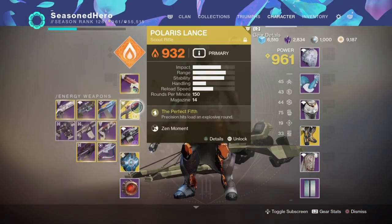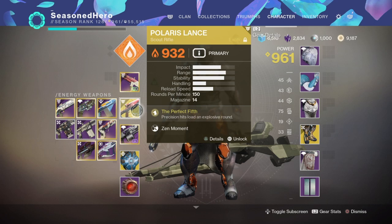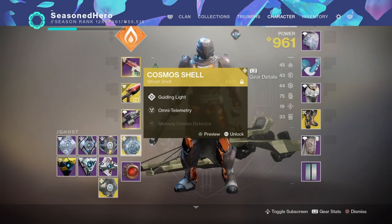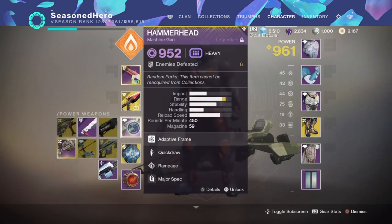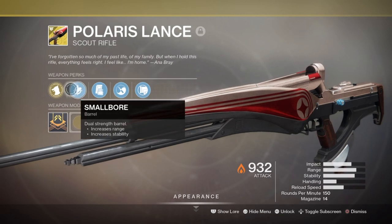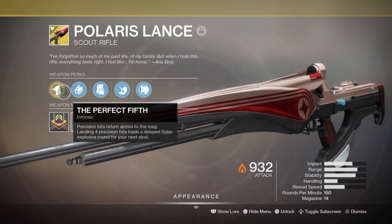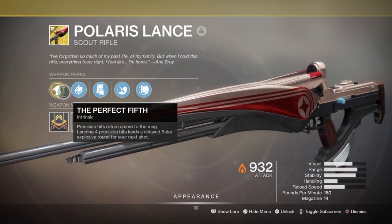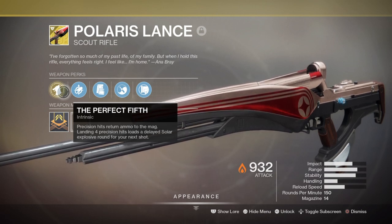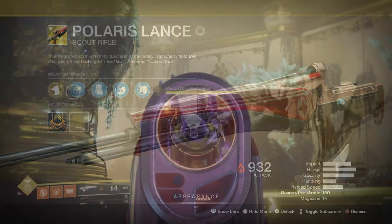For your primary and heavy weapons, the choice is down to you and should best fit your playstyle as there are no specific requirements. Do try a weapon with the Demolitionist perk as that can help with grenade regeneration. Your special weapon slot should be the Polaris Lance Scout Rifle, as this weapon allows us to create more sunspots while using our abilities.